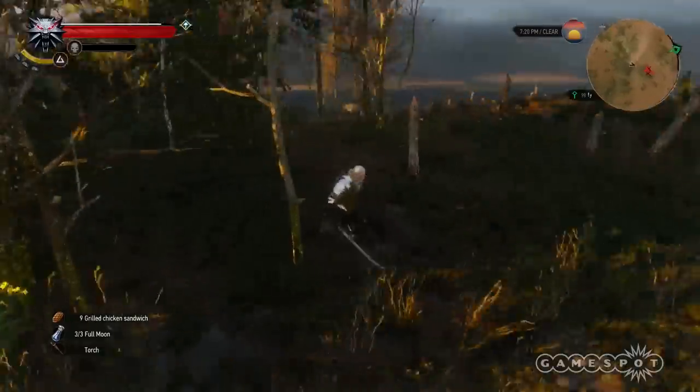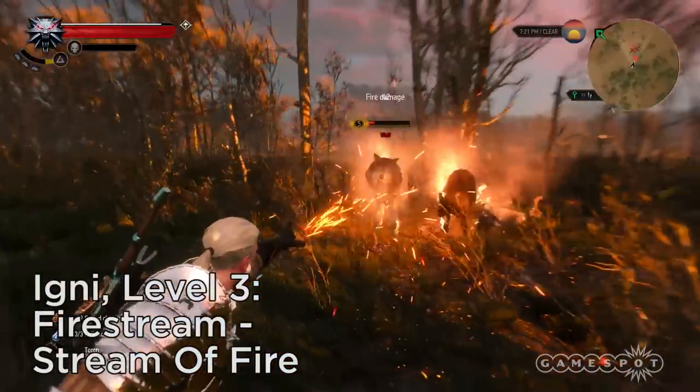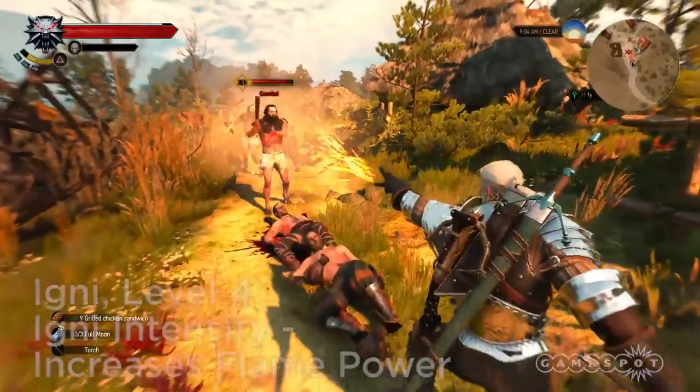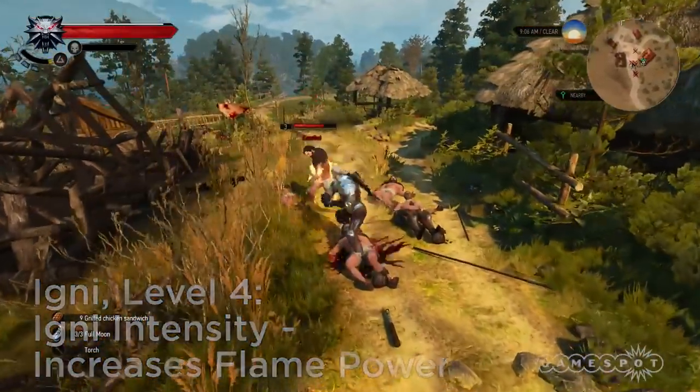Level 3: Fire Stream turns the whoosh of fire into a continuous stream of flames. Level 4: Igni Intensity — a passive upgrade to your fiery blasts.